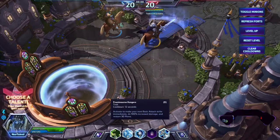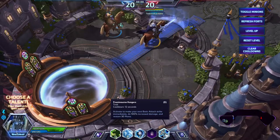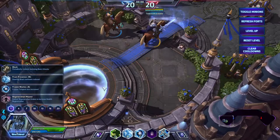His trait is Frostmourne Hungers, with a cooldown of 12 seconds. Activate to make your next basic attack strike immediately, doing 100% increased attack damage and restoring 30 mana. So let's go on to his talents.